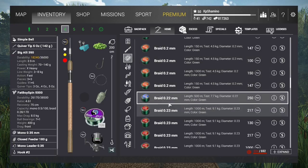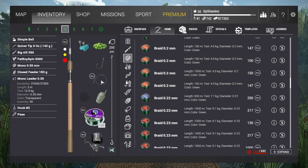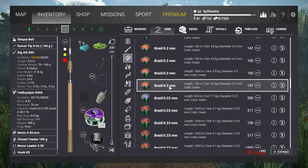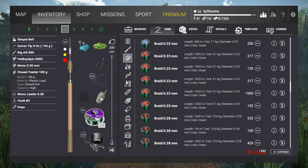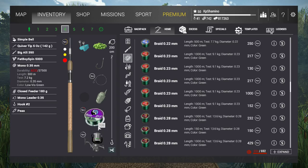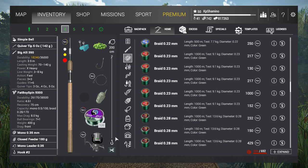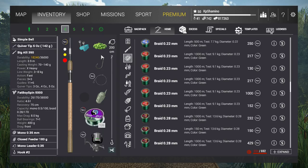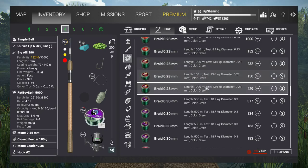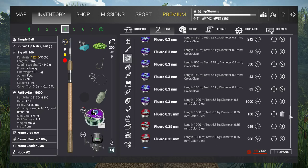You always need to fish with a leader. The leader needs to be the weakest link in your setup — if you get spooled it's always better to break the leader. If you break the leader you lose just the terminal rig; if you break the line you lose everything above it. Always break the last part of your setup — otherwise it's just more expensive.